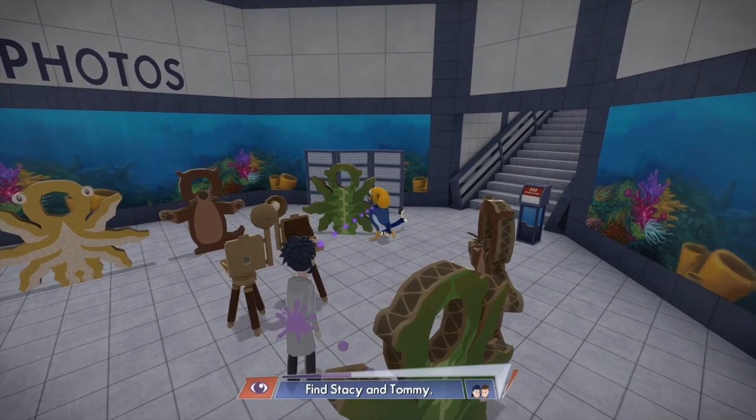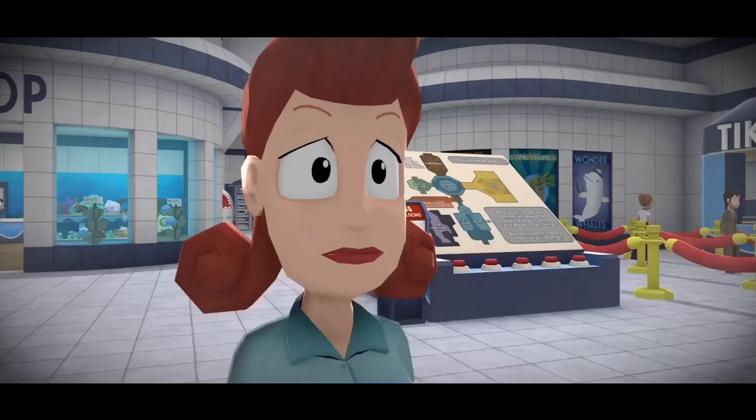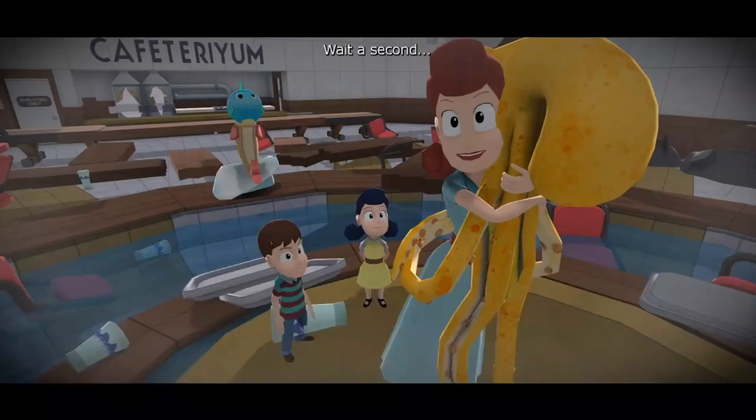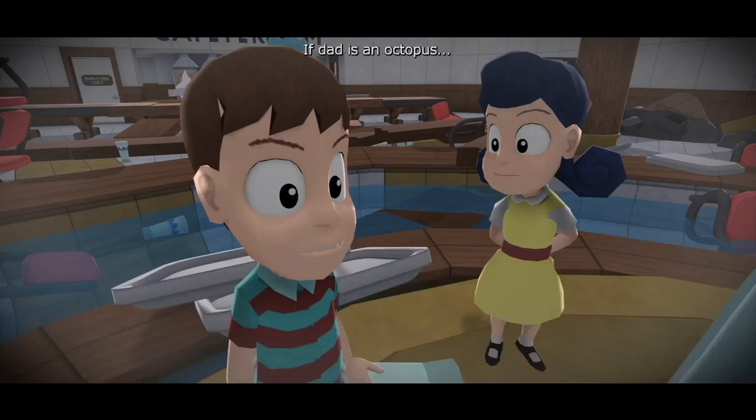The wife — basically the bride-to-be at the very beginning — does not even know he's an octopus, so she basically marries an octopus without knowing it and fathers two kids. How that happens, we have no idea. At the very end of the game it's teased that even the kids ask the question. No one understands how it's possible and we'll never get an explanation. Either they're adopted or — you use your imagination.